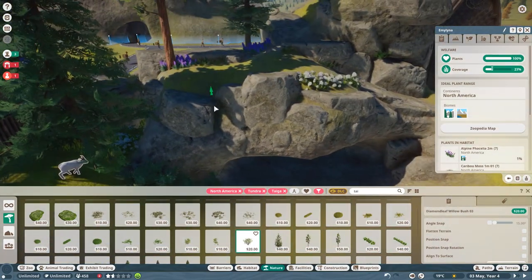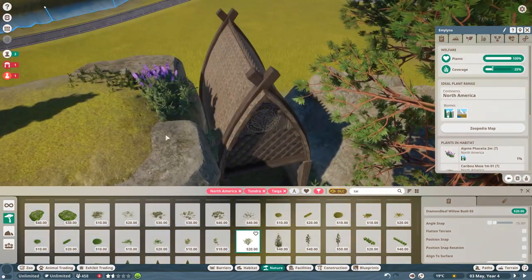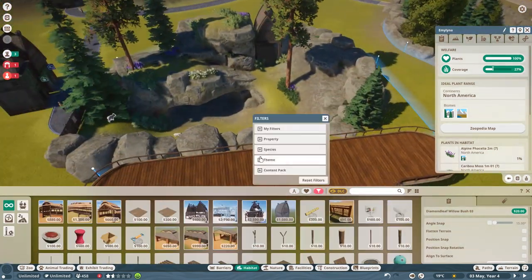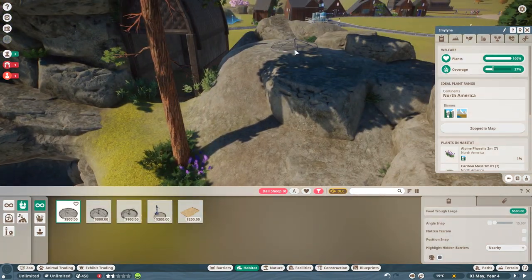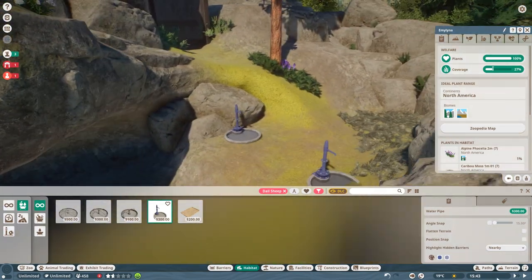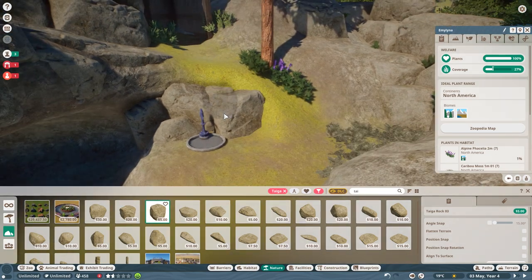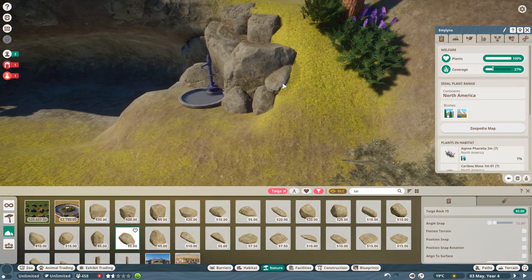It's also worth mentioning that this habitat should be suitable for five or six adult Dal Sheep. Any more than that and it might be a little cramped, but ultimately I think you can get six in — maybe seven. I tested with about five and it looked like there was still plenty of room for maybe two more, so just test it out if you download it and see what works best for you.